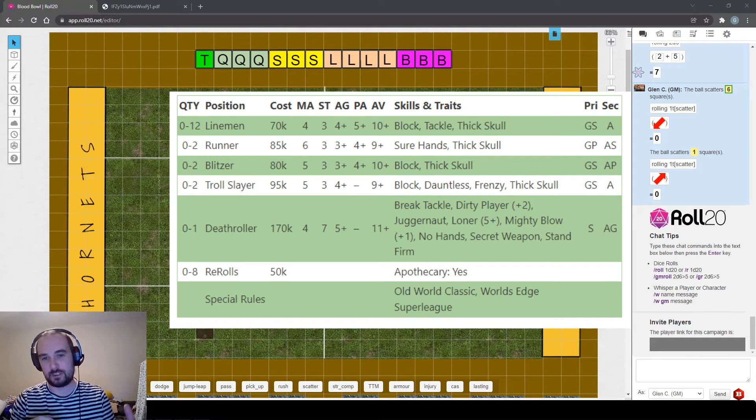Dwarves can get you into bad habits - a one dice block with a dwarf is basically a two plus roll not to turn over. If you get used to throwing those regularly and then switch to a team like Chaos with no block skill anywhere, you'll get caught out with turnovers. Dwarf slayers also come with frenzy, so if you start with Dwarves, consider drafting without any slayers for the first couple of games while you get the hang of tackle zones and blocking assists.